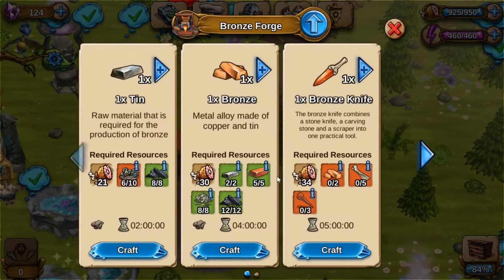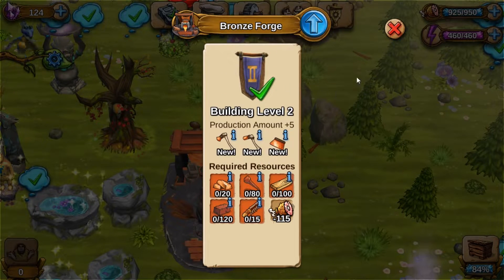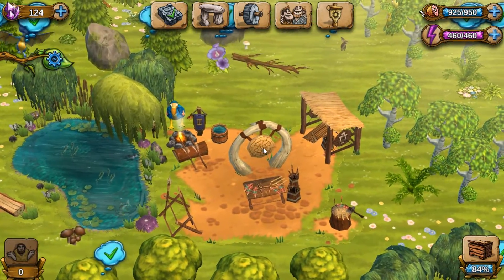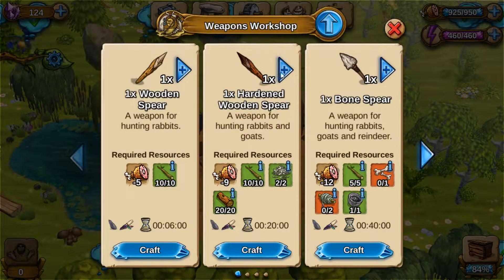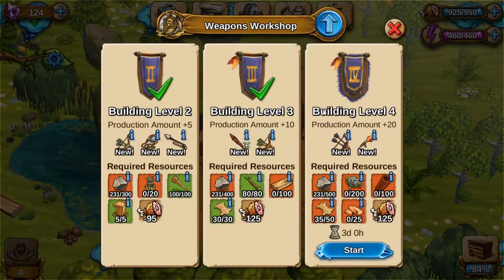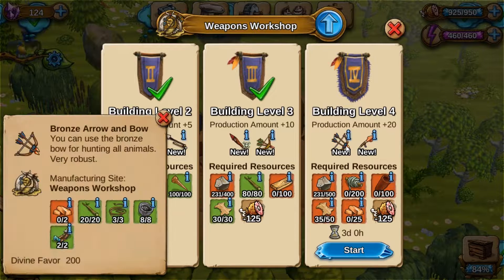I did get this upgraded — the Bronze Forge is fully upgraded now. I am slowly beginning to work on this, the weapons workshop, because it will give me the bronze bows and the bronze spears.